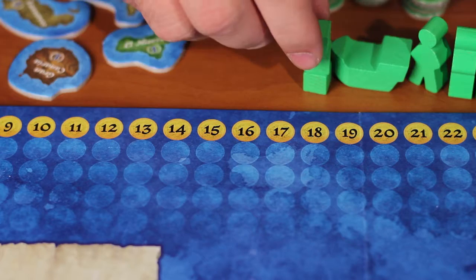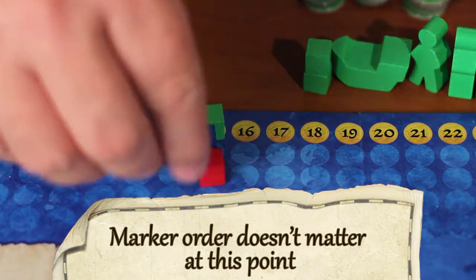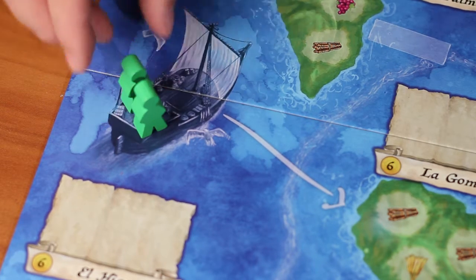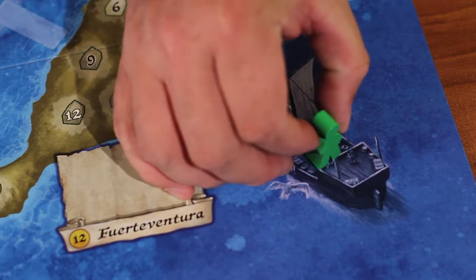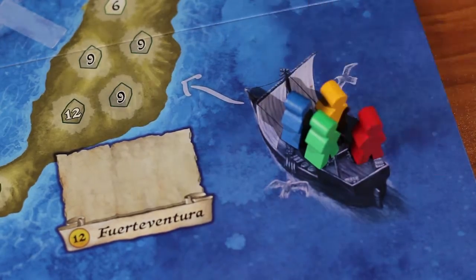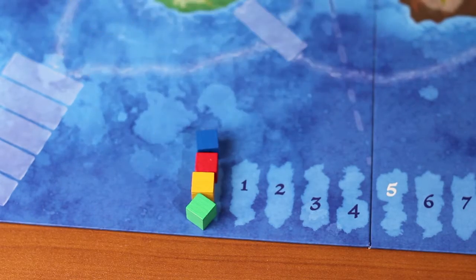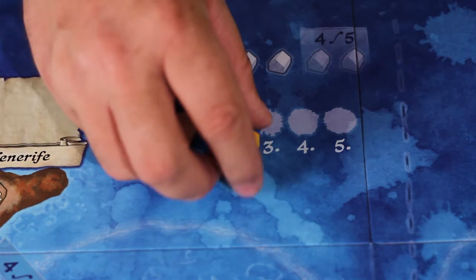When setting up your game, everyone starts out with 15 gold, represented by placing a marker on the gold track. You'll also place two workers near La Gomera island on a ship, and your other worker on the other ship near Fuerteventura. Every player does the exact same thing. You also place another marker on the zero point of the victory track, and everybody needs a marker near the turn order track.